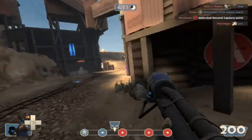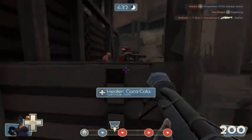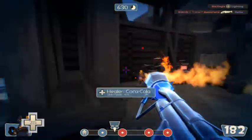You don't want to run in as Pyro as such. You want to sort of catch people off at the edge — flank them. You really want to get behind them, because you're really deadly when you get behind them.